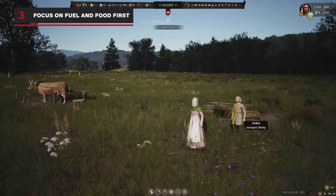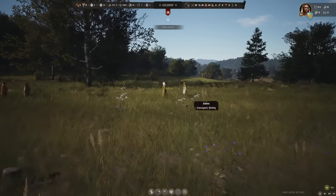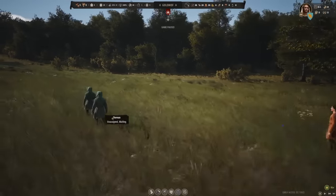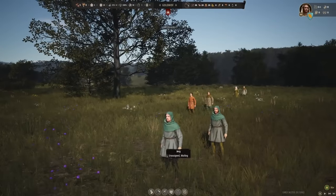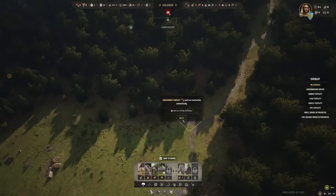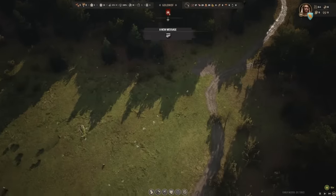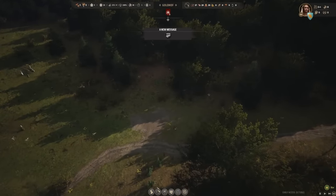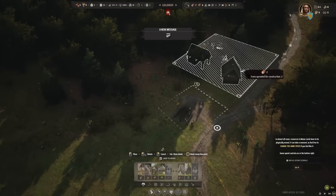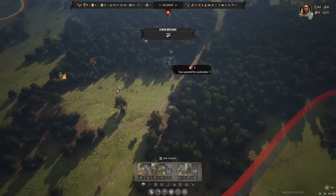Your labor pool at the beginning of a new campaign is going to be very small, so you'll have to think carefully about what each family is doing for work, and there's not much room for error at first. The absolute essentials to keep everyone alive are fuel and food. For fuel, just build a woodcutter's lodge from the gathering tab of your construction menu near any forested area, and assign exactly one family to start gathering firewood. While you're at it, place a lumber camp as well — you'll need timber to build everything else, so assign one family here too.